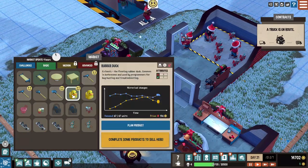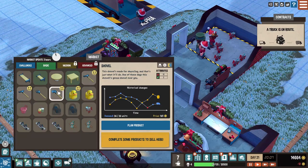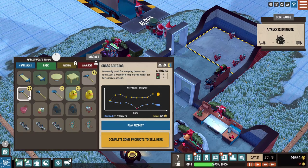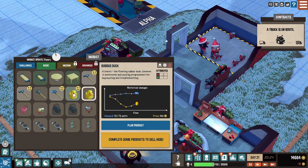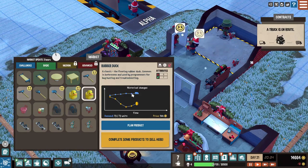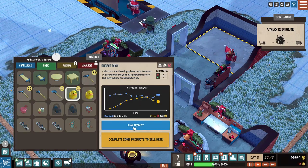Should we do those rubber duckies again? Prices are dropping. Demand's going up a little bit maybe. I want something with a good demand and good price. The demands are really high here. This is another rubber ducky. Let's do this rubber ducky again.